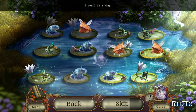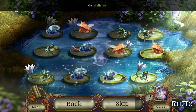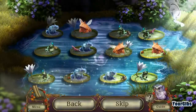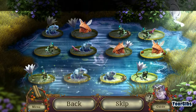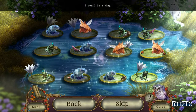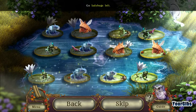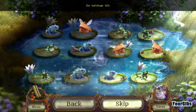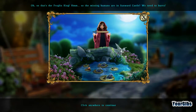I could be a king. Go ladybug left — I got that. I could be a king. Snail's right. Shells left — there's no shell left. Shells up left. Lizards right. I'm not entirely sure how... how do I know I'm actually doing this right? Big bug left. Snail right. I'll skip that one too. So that's the froglin king!